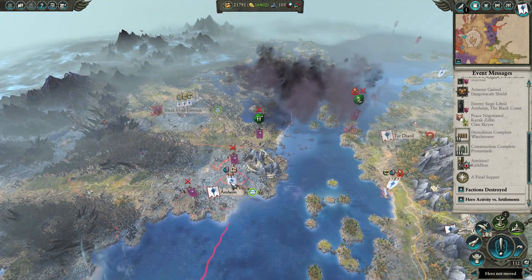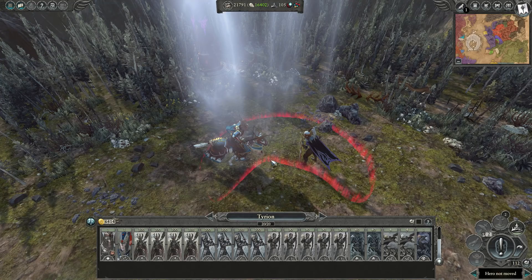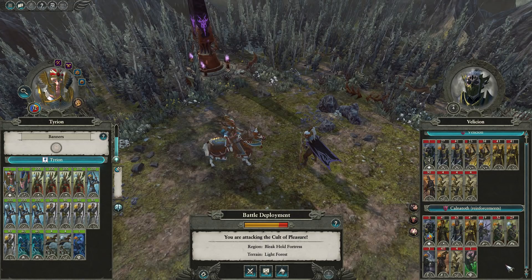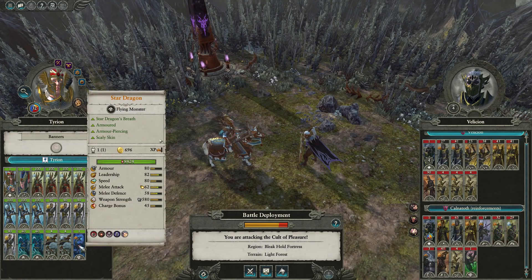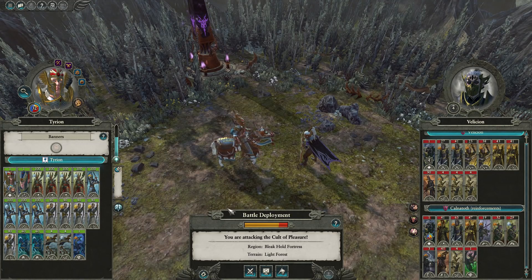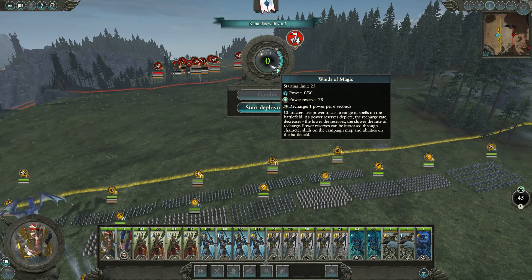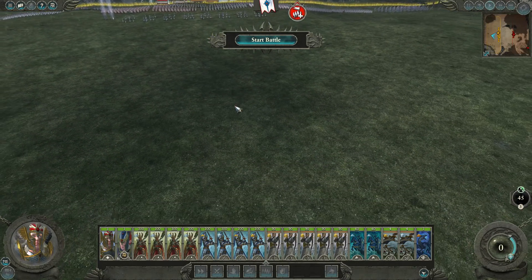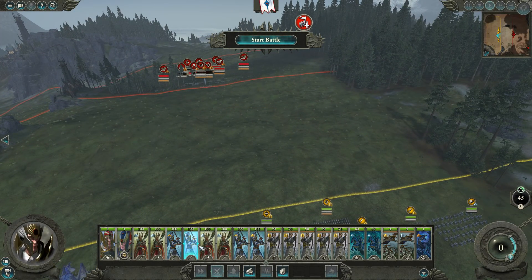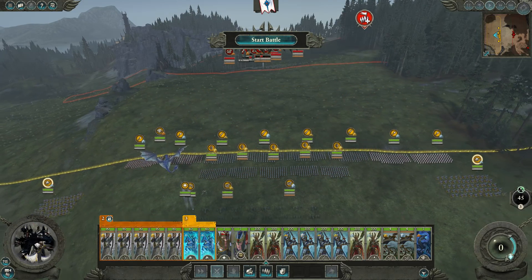Let's get moving. If I auto resolve right now we're going to lose our two bolt throwers - and who knows what else. We also have our Star Dragon that we need to rename. We'll get right on that after this battle, so let's get in there and make it fast. It's not going to be a particularly long battle but we might as well sort of do it right. They're going to come at us and we're going to just rain hell on them.